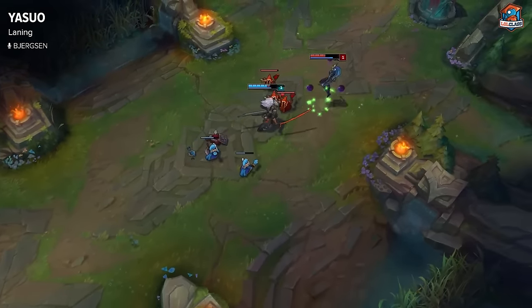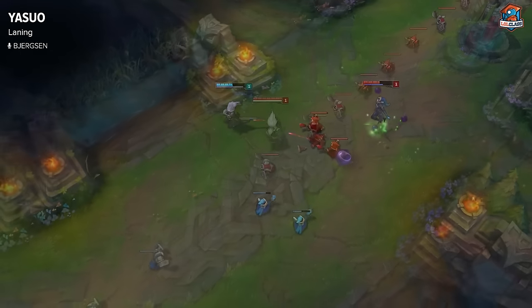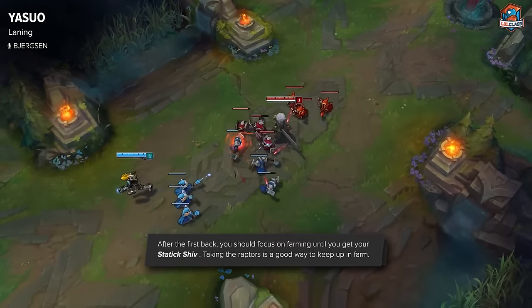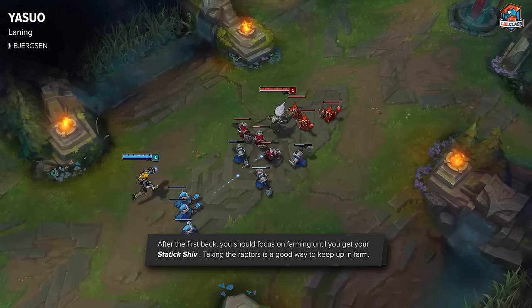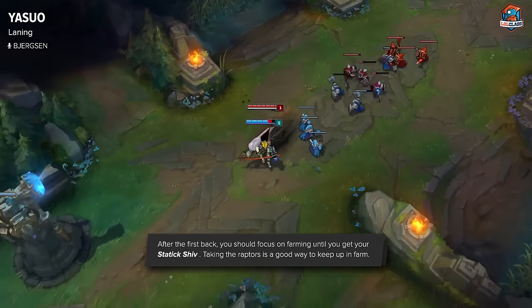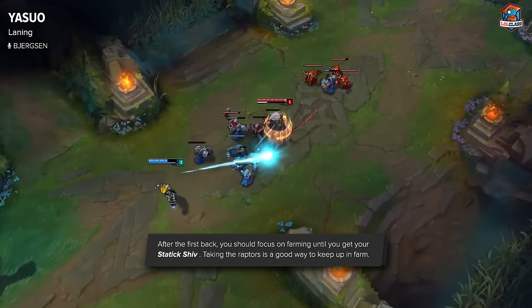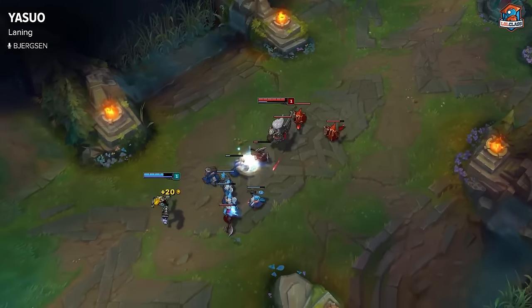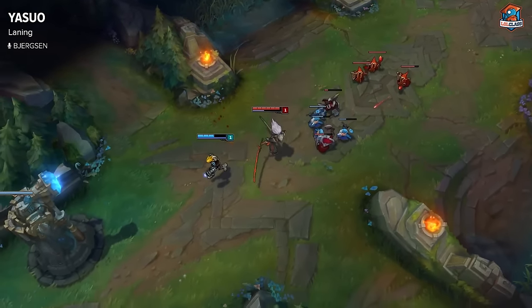After your first base it's very hard to still be dominant in lane. Even if you have a lead, you need to make sure that you know how strong you are and how strong the enemy is. Usually after the first base Yasuo loses pressure and becomes more farm-oriented until Static Shiv, but jungle camps help you a lot with that. Just know your power spikes and know when you can play aggressive — generally early game and once you get Static Shiv are your big power spikes.